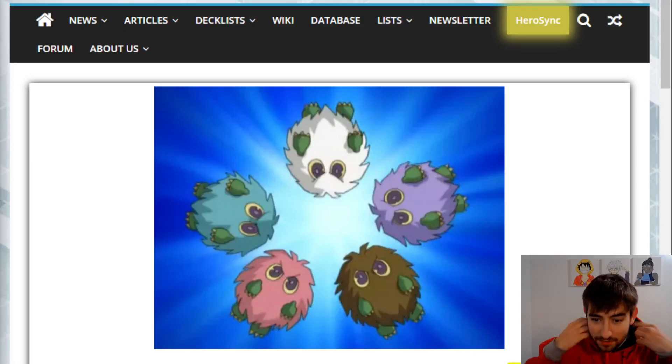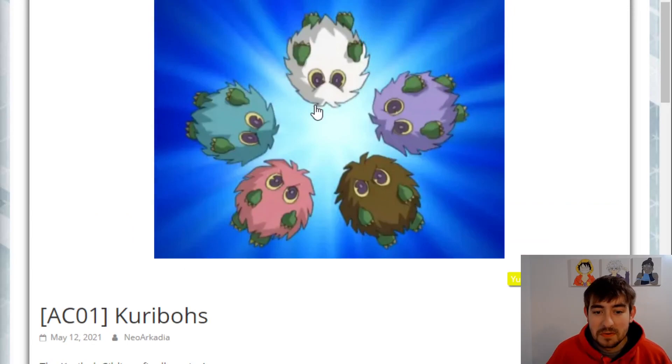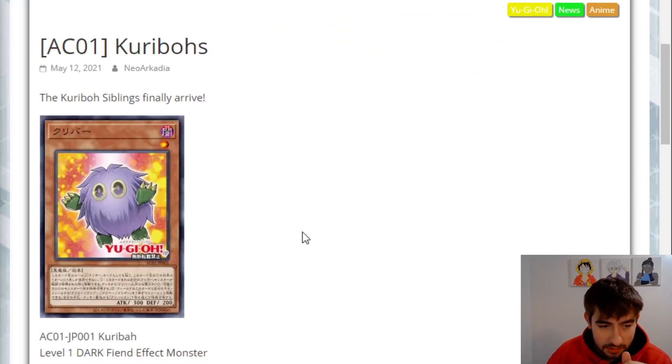This is Karibos. The Karibos siblings have finally arrived. This is not what I was expecting. I don't think this is the first reveal because I think we got other Fleur cards, other Sherry LeBlanc cards, but this is actually the Karibos siblings. I was not expecting this in Animation Chronicle. These are some anime cards — this is an OCG set, so we're not going to get these directly, but we'll get them imported somewhere down the line.